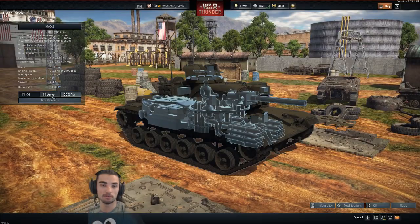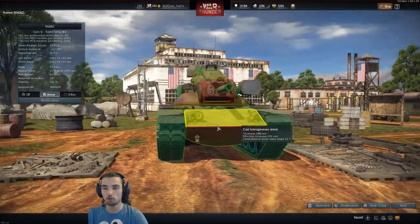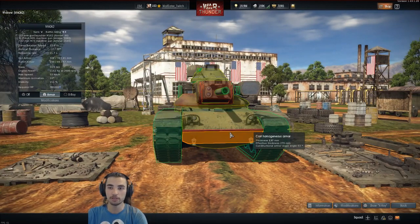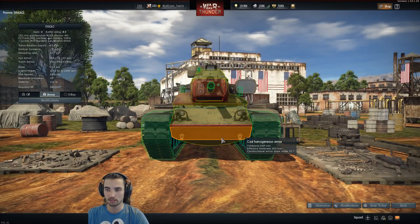This little bad boy is going to be maneuverable. Its armor is more slanted than the M60A1, although underneath it's really high — meaning you can get a solid hit from under.